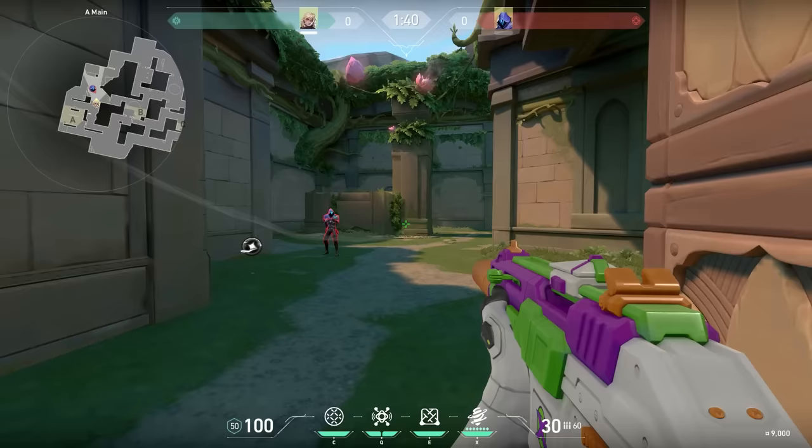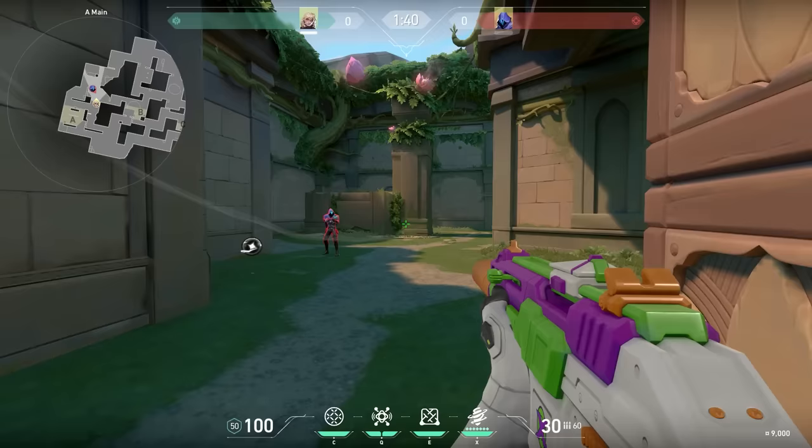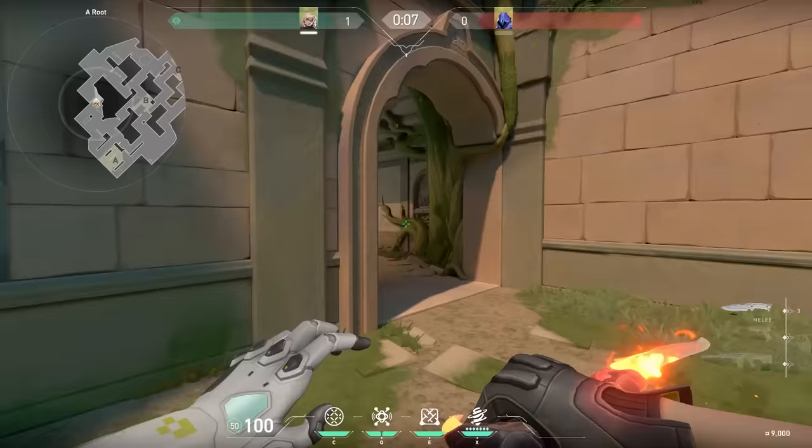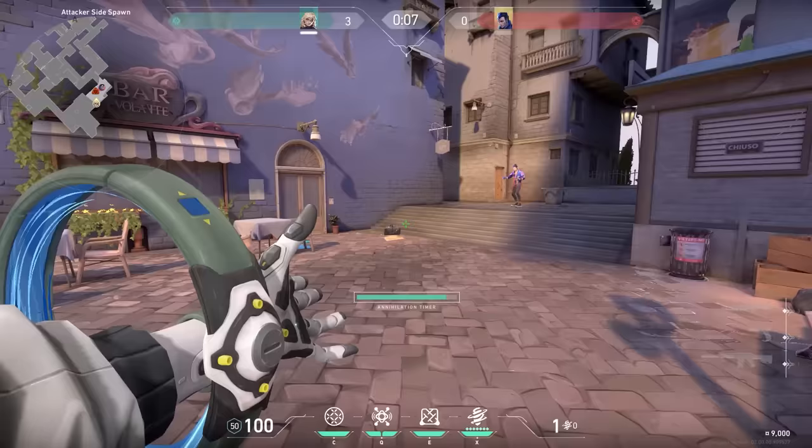When you use your ultimate, the enemy will get into a cocoon, and when it reaches the endpoint the enemy will die. But what happens if you use your ultimate while Omen is using his ultimate? If you're late, Omen will die instantly. But if you are early, Omen will teleport away and slowly go towards the endpoint — but he will get released before he reaches the end, so he's safe.